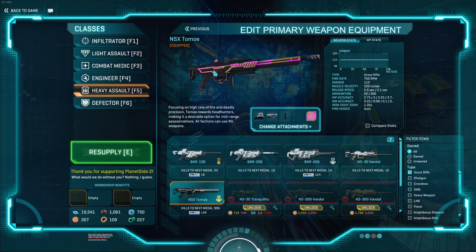In terms of stats: 750 RPM, 112 damage with zero falloff, 520 meters per second velocity, an okay reload at 2.9 seconds long and 2.1 seconds short, a relatively small ammunition pool for the fire rate at 22 rounds, pretty poor hipfire stats, pretty good ADS stats. As mentioned, it has a higher headshot multiplier, meaning that provided you are clicking heads it will be a four-headshot kill instead of the standard five available to 112 damage weapons.